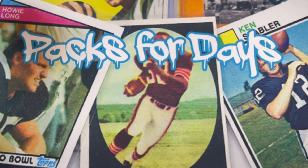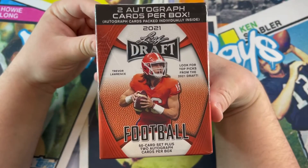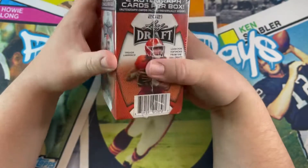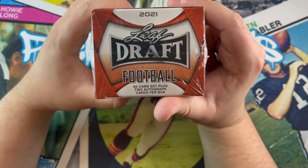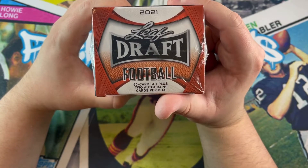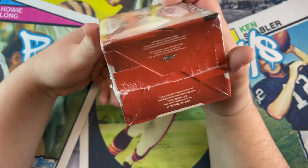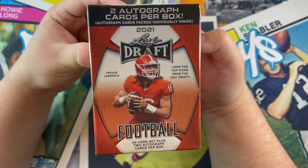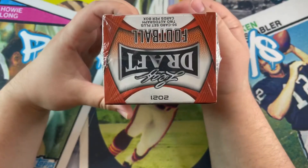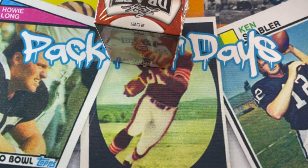Hey guys, welcome to my channel Packs for Days. Today I got a 2021 Leaf Draft Football blaster box. I got this off eBay. It comes with a 50-card set and two autos per box, so it should be fun. This is just a pre-game for the draft that's coming up tomorrow, so hopefully everyone's excited and can't wait to see who their teams get — I know I'm excited.